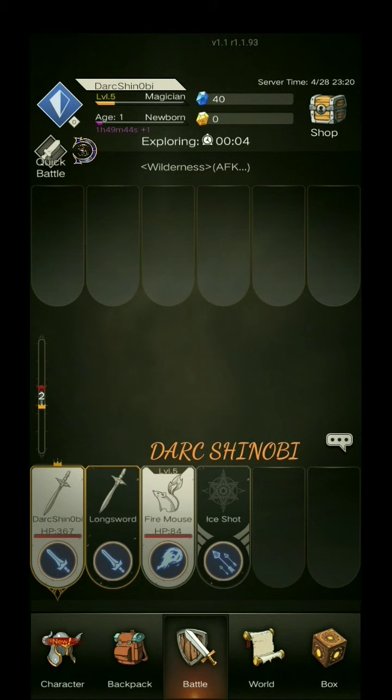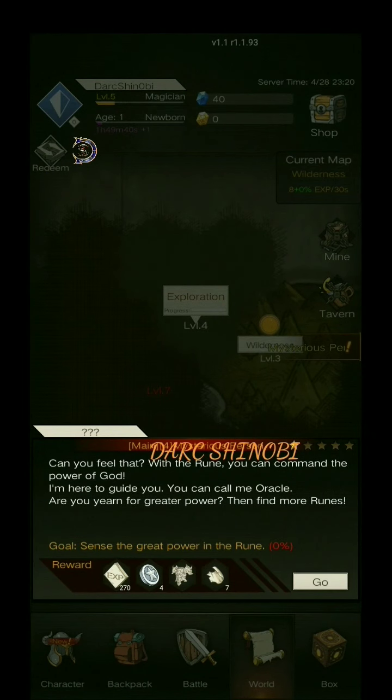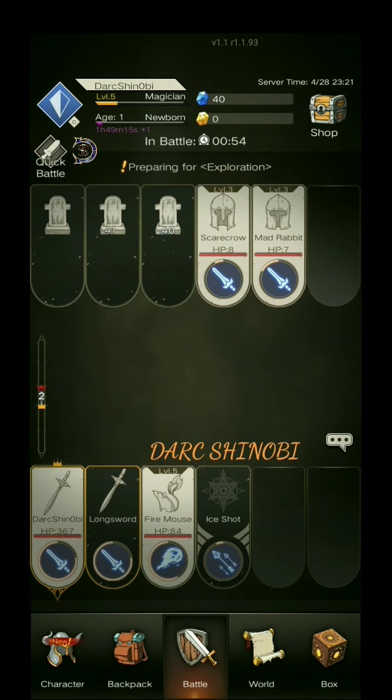And it just went AFK again. Let's go on to the next quest. A mysterious person — can you feel that? With the rune, you can command the power of the gods. I'm here to guide you. You can call me Oracle. Are you yearning for greater power? Then find more runes.